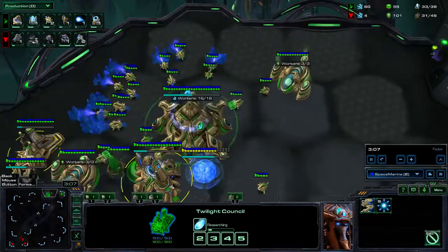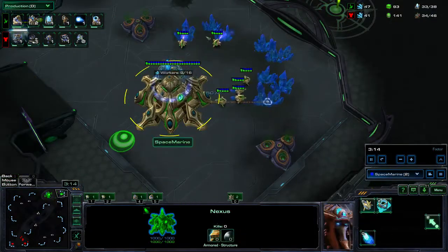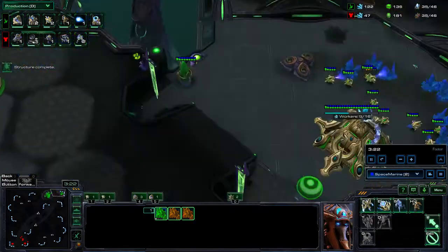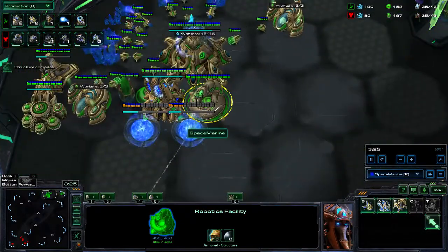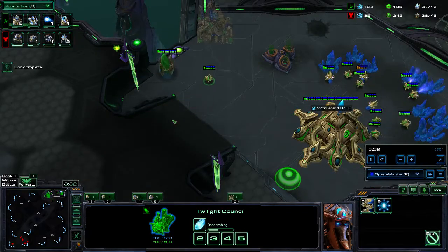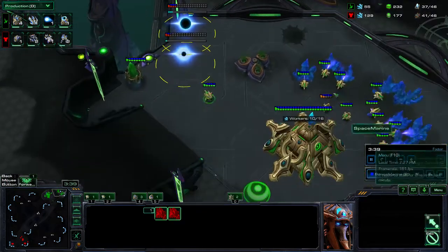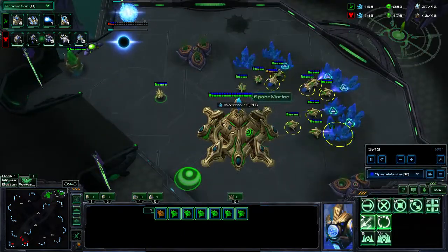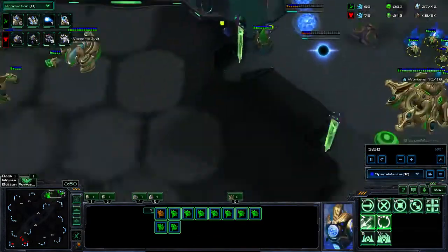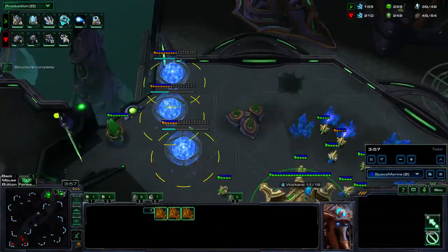We cut probes at 8, so we should have 8 probes in a moment — we have 9 now but that's close. At this point we cut probes, build a warp prism, and chronoboost the warp prism and the attack speed upgrade. We build two more gateways as soon as possible — I built one more probe here, so in total we have 6 gateways. So: cut probes at 8, build two more gateways, build two more probes.